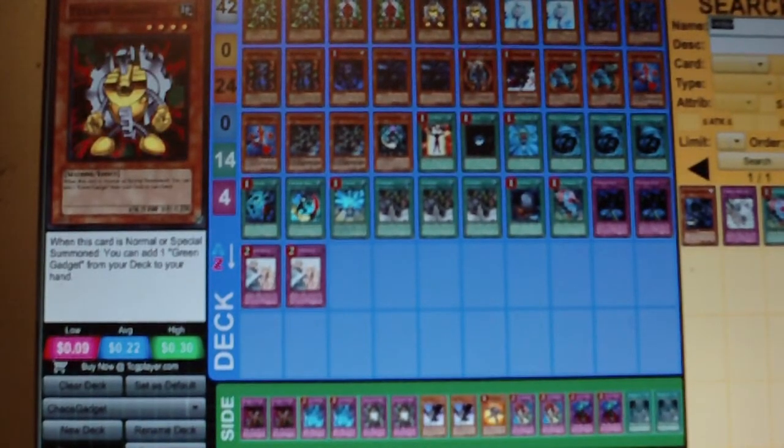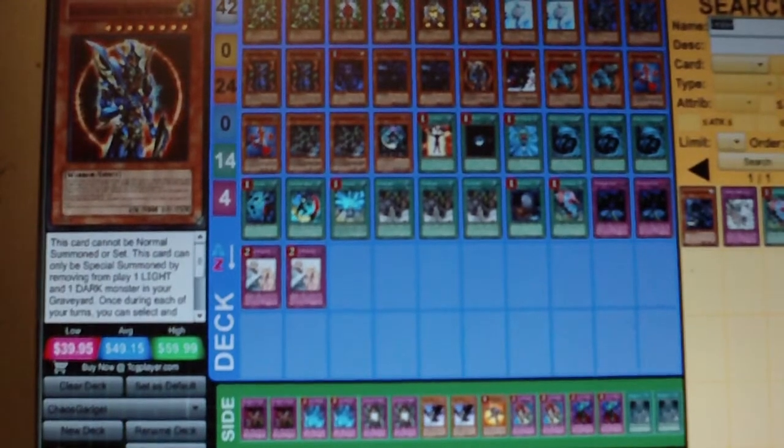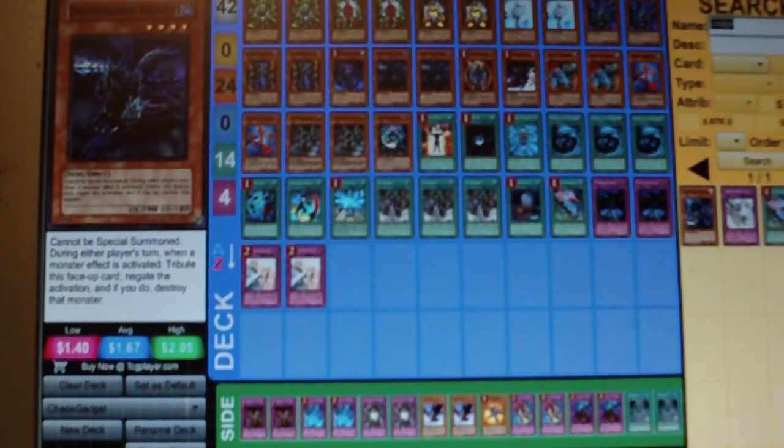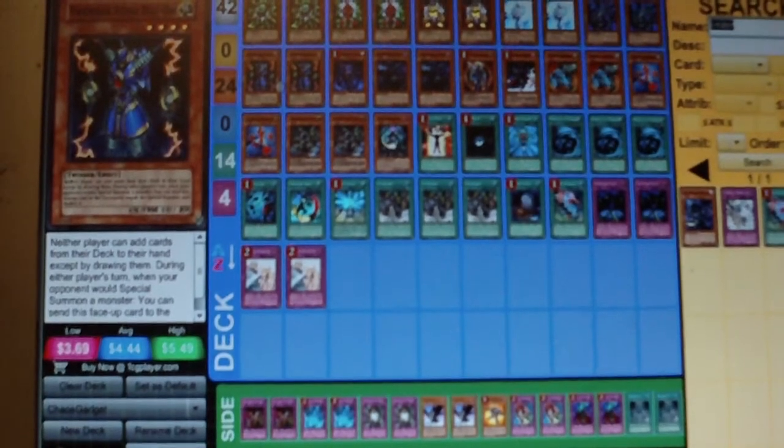He did want to try to put a little bit of Chaos bend on it, so he had requests to put Black Luster Soldier in it. I wanted to show him my version that was running two Thunder Kings and two Doomcaliber Knights. Thunder King is really great in this meta — it keeps your opponent from adding cards to their hand, it's a pretty high attacker, and an opening Thunder King is a great play. It can negate any inherent summon, stop your opponent's searching if he attacks into it, stop your opponent's Xyz Summon, and Synchro Summon.